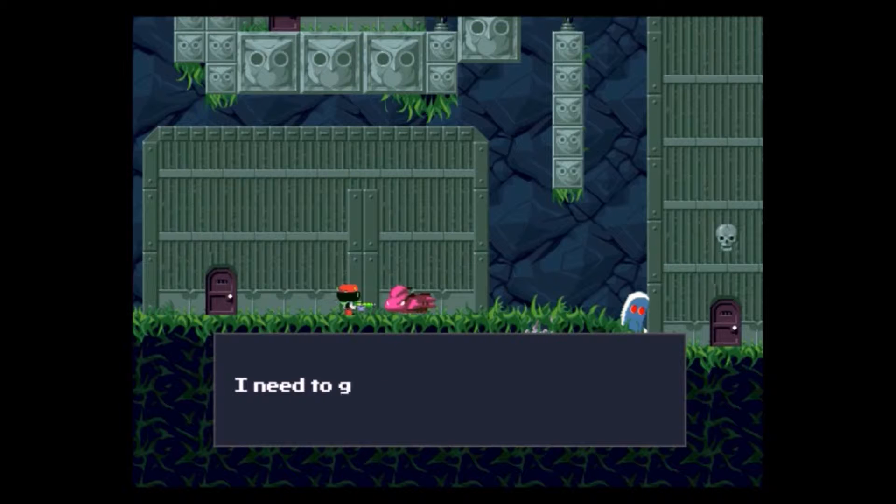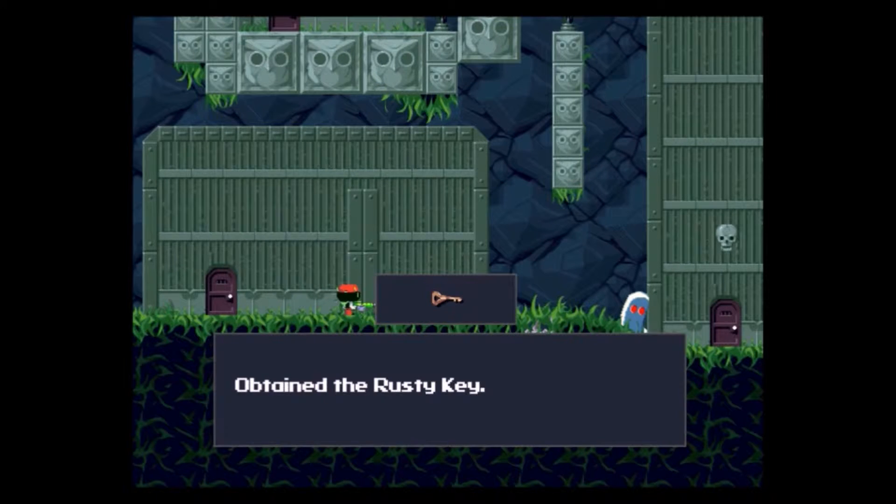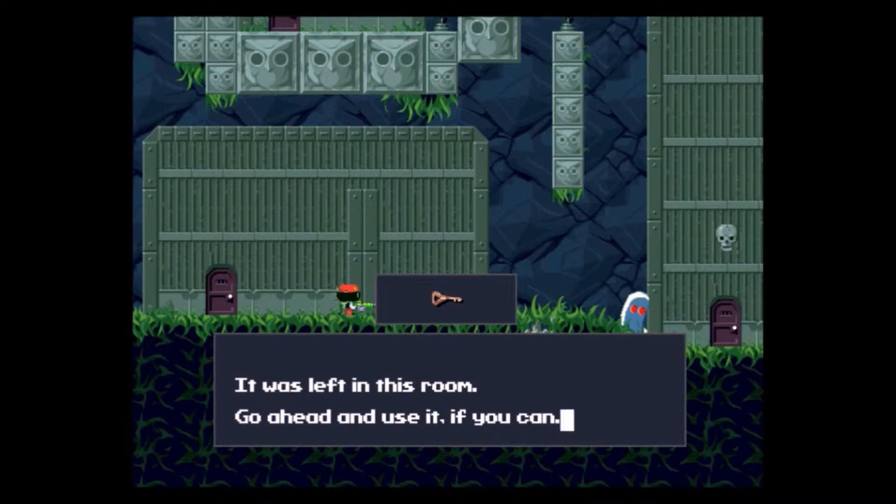Hey, you! Boy! I need to get out of here! Would you please help me? Yeah! Please, take this! Obtain the rusty key. Well, let's see if we can't get the door open with this. It was left in this room — go ahead and use it if you can.